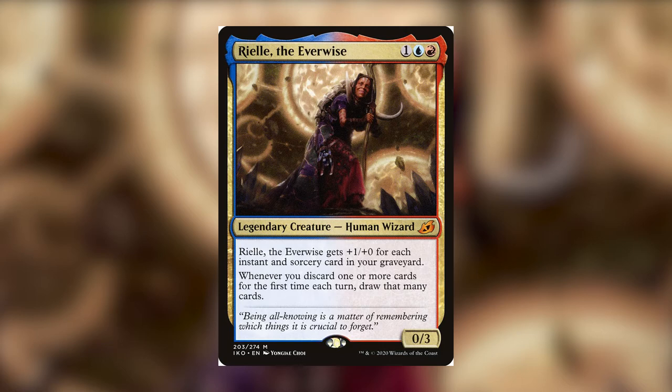While this commander is pretty straightforward, there are a couple ways to build it. You could build a typical instants and sorceries deck, a wizard tribal deck, or the way I plan on building it — a discard-based deck with lots of instants and sorceries. So, what cards should you put into your deck? There are lots of good cards for the deck, and to make it easier to break down, I've put them into different categories.